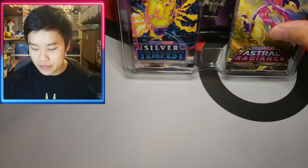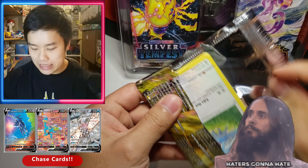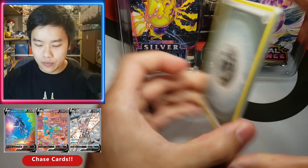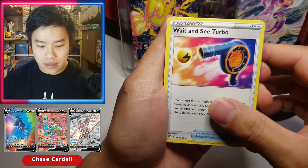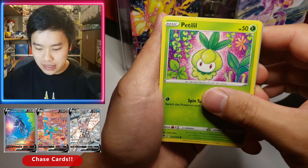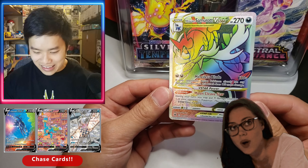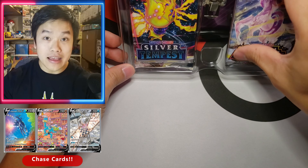Let's get into these packs — Astral Radiance first. No hate on Astral, but it is a set that's not very desirable. My luck with Astral has been getting better lately, so I'm pretty happy about that. Let's see what we get: Steely Corelia, Turbo Sheldon, Glameow, Puchina, Swinub, Qwilfish, Petilil, and Mamoswine. Our last card is — oh wow! A Hisuian Samurott V-Star secret rare! Look at that, guys. That is an amazing pull from our very first pack.